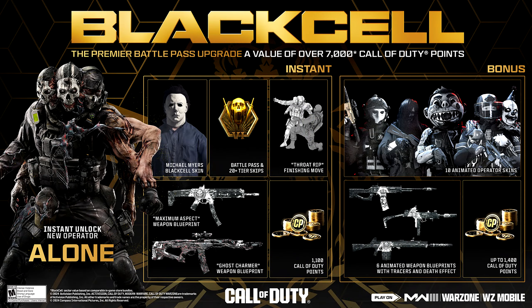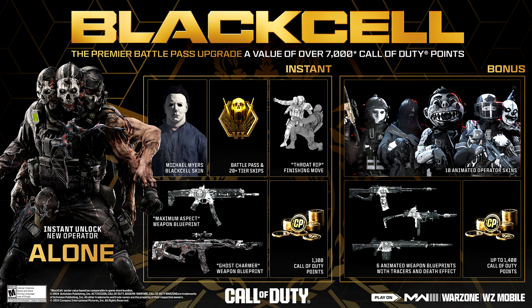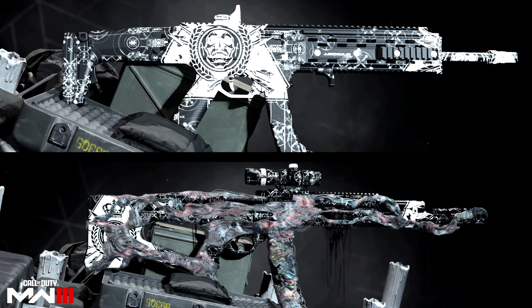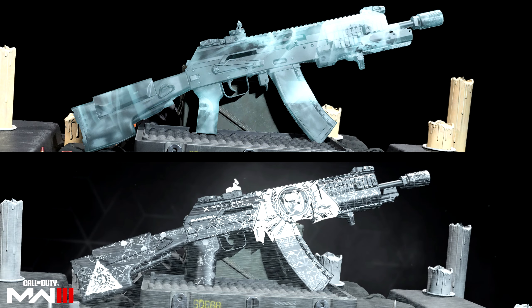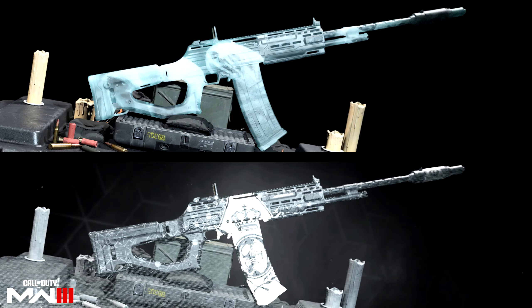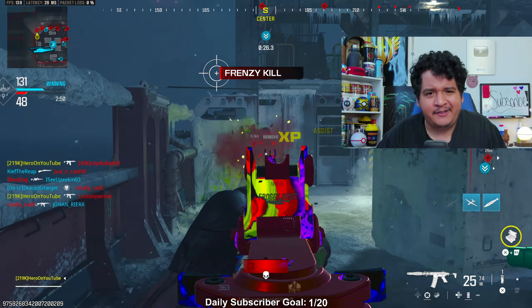Now for Black Cell at $30 — as always, you get 20 to 25 tier skips depending on your platform, the Throat Rip finishing move, 1,100 COD points, and Black Cell versions of all the operators including Michael Myers in his blue outfit. The Tracer weapon blueprints you immediately get are the Rival 9 and the STG. Throughout the Battle Pass you'll also get Black Cell versions of the Longbow Sniper, SVA 545 AR, Castoff LSW LMG, BP-50 AR, WSP-9 SMG, and Static HV SMG.